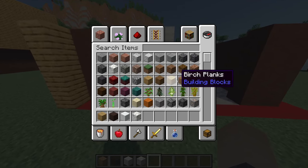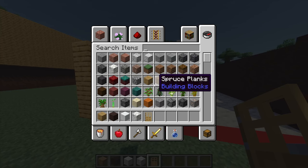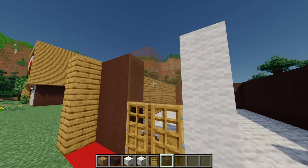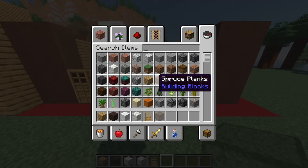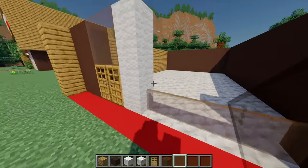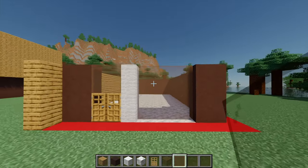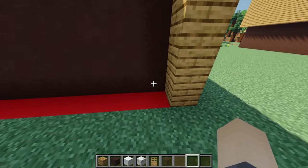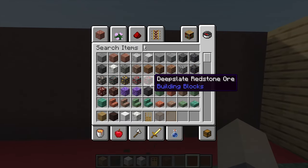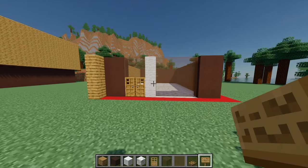Moving back to the front, grab some oak doors and place two. Then add four brown stained glass blocks on top, and four brown stained glass panes going along to fill in the whole window. Moving around to the back, go up three blocks, along by four, destroy the fifth block, and place an oak trapdoor on the bottom there.